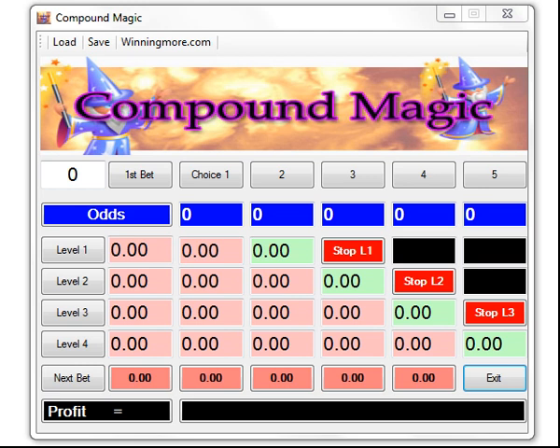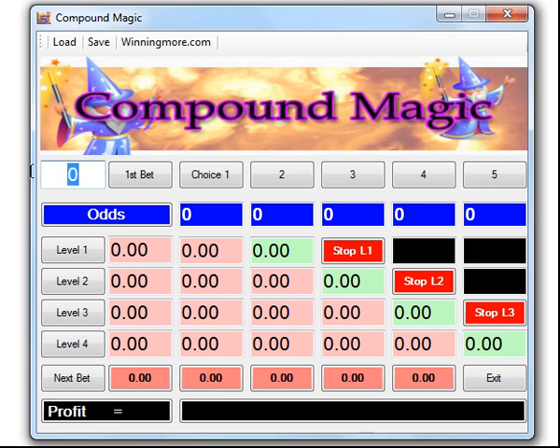Let's say for example you only wanted to invest five pounds. You put your five pounds in the little white box there, and we can see here the bet is split into four different levels. You don't have to worry about how this works — all you need to do is follow the next bet line here and fill in the odds as you go along.